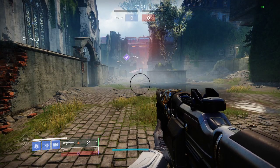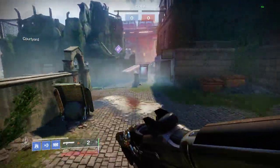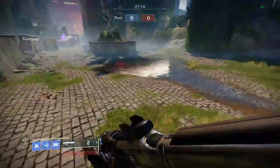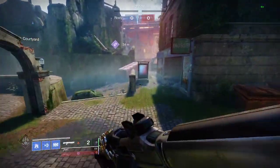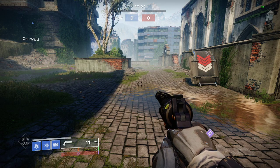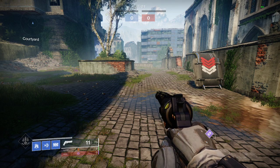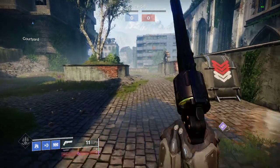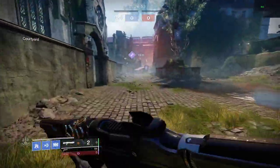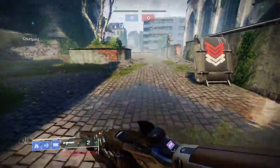I'm going to show you guys what a slide boost is and then explain it afterwards. As you can see, that's a slide boost. To do this, you have to slide, press sprint while you're sliding, and then jump out of it. A good way of practicing this and getting it down immediately is to start sprinting, slide, and then press sprint. If you start sprinting out of the slide, that's how you know you've done it correctly, as you can see.